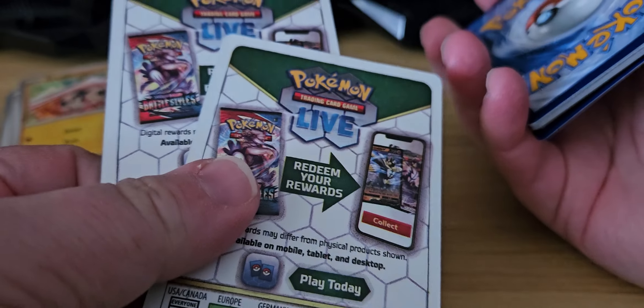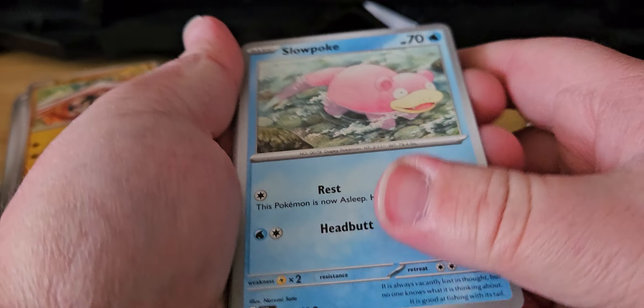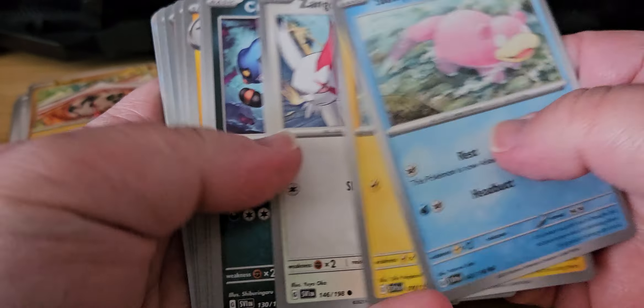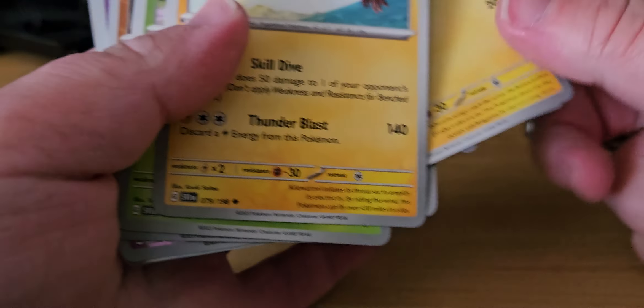Yeah, these are mine. You want cards? Go buy packs yourself. Second pack: Slowpoke, Restheadbutt, Waddle, Zengus, Grookey, Balderon.